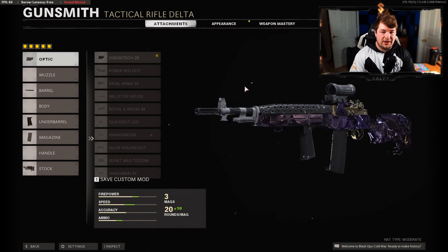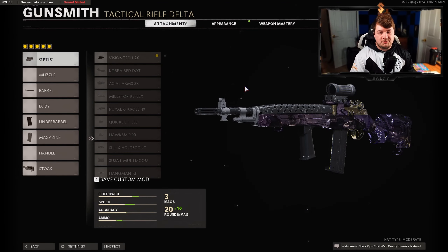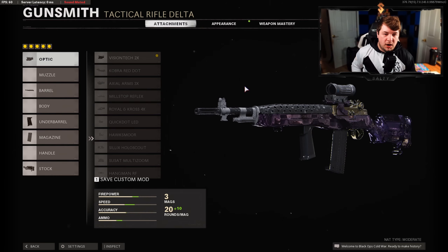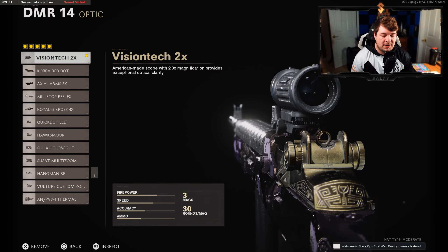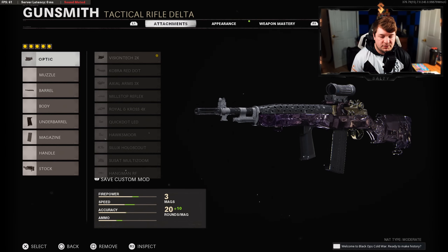As you guys can see on the screen here, we have five attachments in total, which means I'm going with the Perk Greed wildcard. Let's jump through these attachments pretty quickly. As always, the Vistec 2x is what I like to use on my tactical rifles, however this is a preference — feel free to use whatever you're comfortable with.